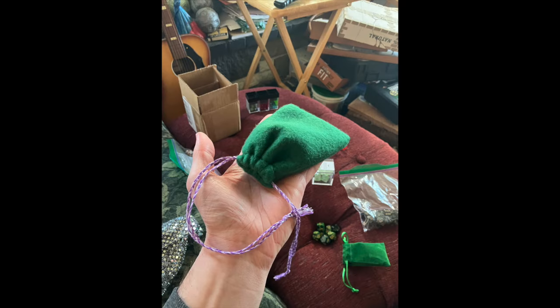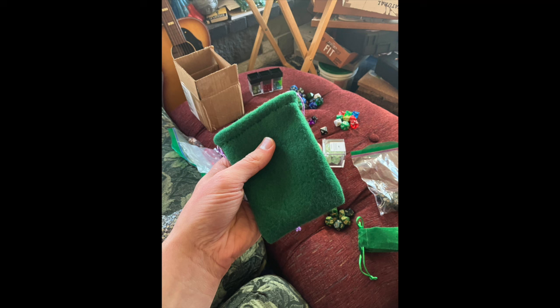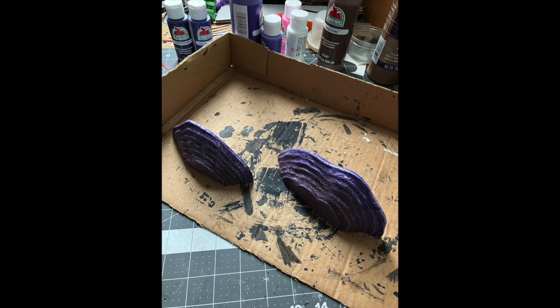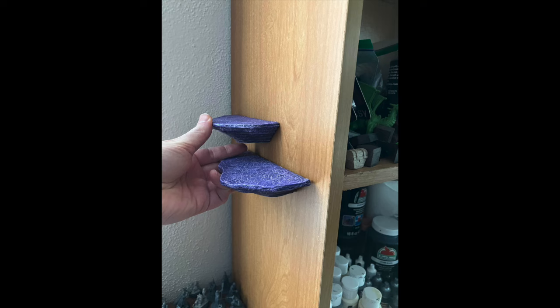I made a couple other neat things too. I learned how to hand sew a dice bag and I plan on making a tutorial for that — something like sewing with felt, it'll be very chaotic. I also made these little shelf mushroom shelves that you could attach with poster tack or blue tack to another shelf and use them to display miniatures. They're just made out of cardboard and texture paper, very easy, but they look pretty cool, especially if you put more than one.